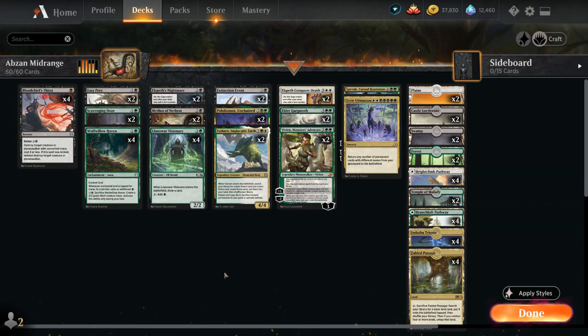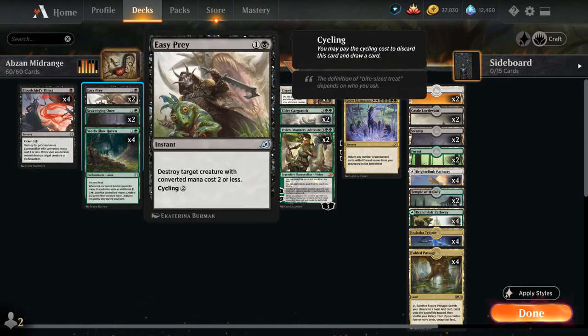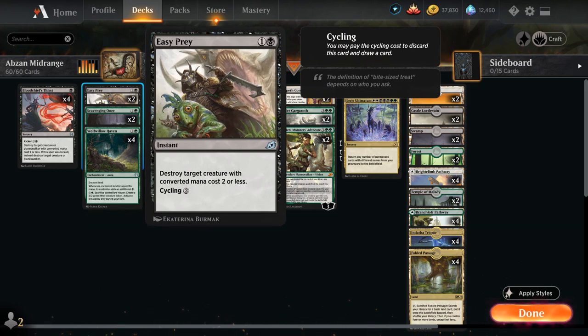Let's take a look at the entire deck. At 1 mana, starting out with Bloodchief's Thirst as a nice cheap removal spell — can also be kicked later in the game to take out larger creatures and planeswalkers. At 2 mana we've got 2 copies of Easy Prey, which can destroy a creature with converted mana cost 2 or less, so can take care of most threats out of the blue-black rogues deck. Against decks without a ton of cheap creatures we can always cycle it for 2 mana and draw a card.